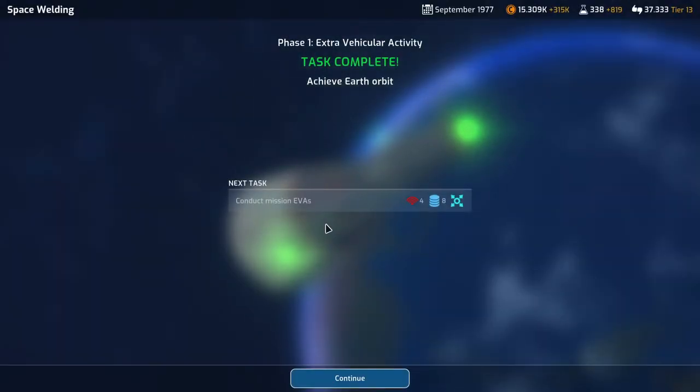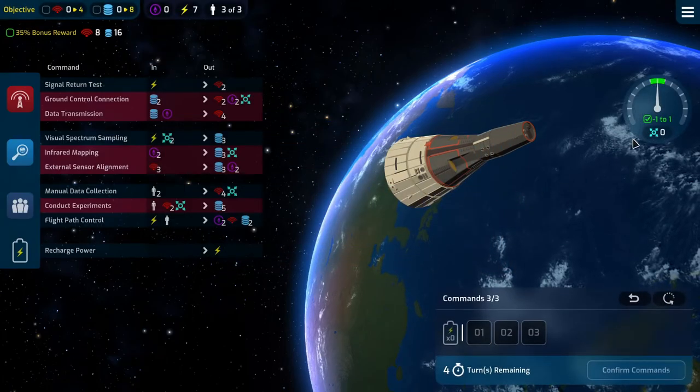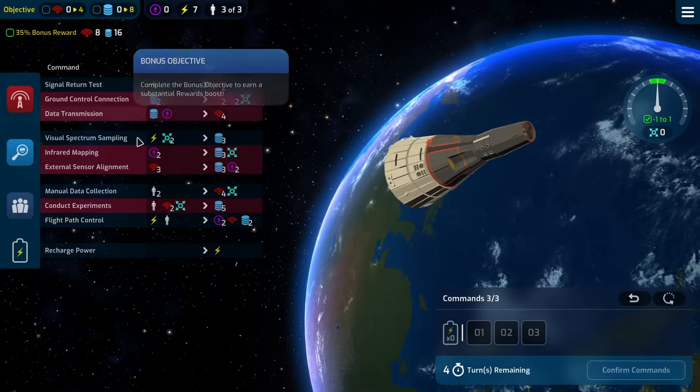50% bonus award achieved. We're in orbit. Now we need to do some EVAs — we have more drift to deal with. Same parameters: minus 1 to 1. We need 8 and 16.